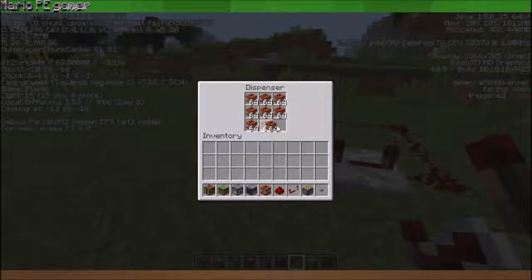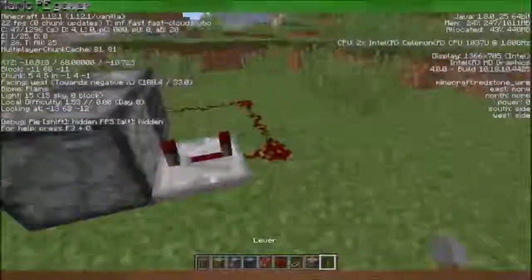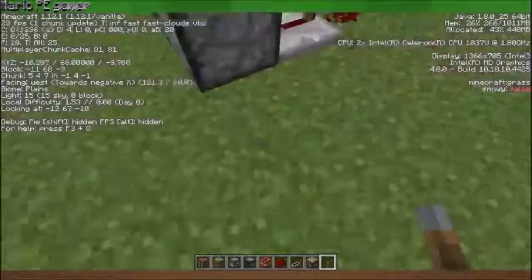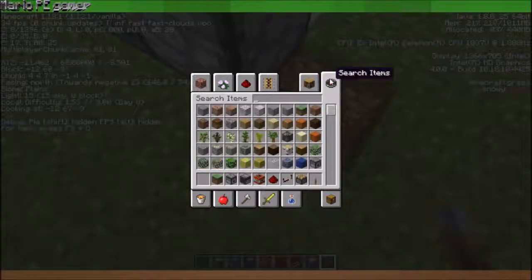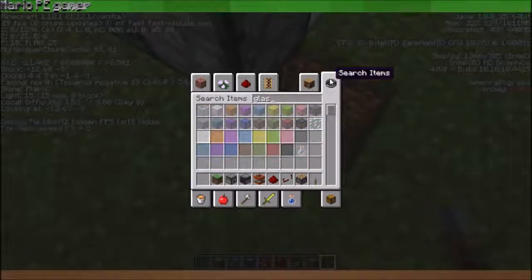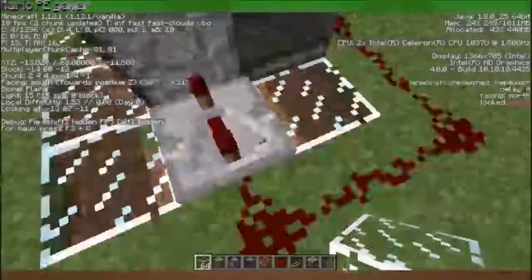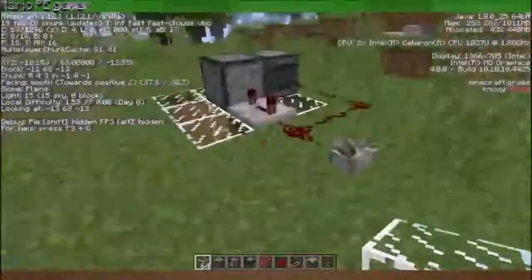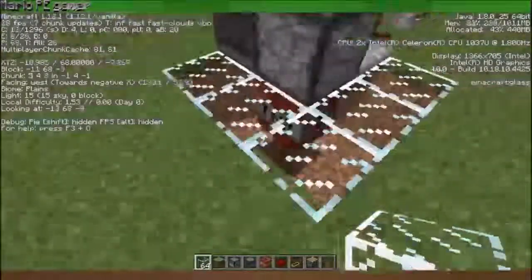Naja, besser als ein Button wäre halt doch eher ein Schalter - also der Lever. Das werdet ihr gleich sehen. Ich würde sagen, das hier an der Seite ersetze ich mal durch Glas, damit man was sieht. Dann legen wir den Schalter ganz schnell um, und dann läuft das immer von ganz alleine ab.